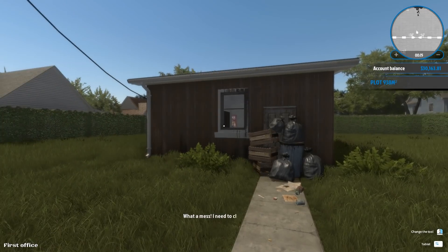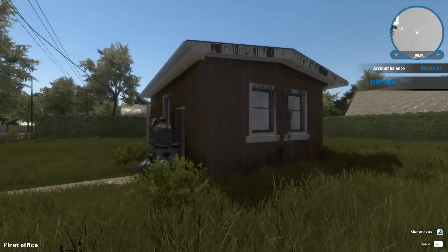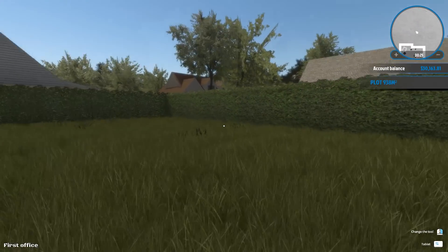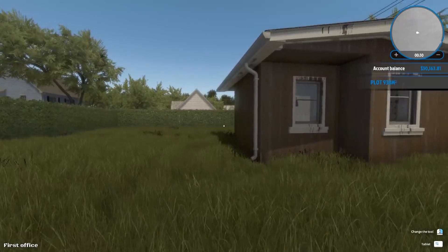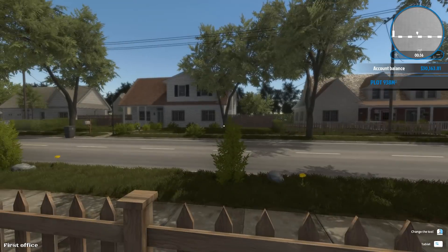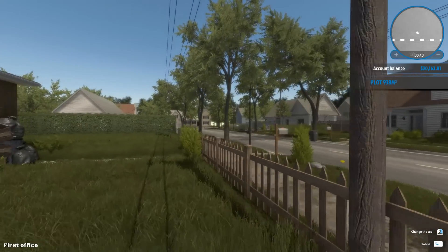What a mess. I need to clean this up. This shack here is kind of my office. We still don't have the clean function. We got a nice terrain actually. When you talk about property, it's always location, location, location. This looks like a nice neighborhood. We got a car over there, we got these houses.